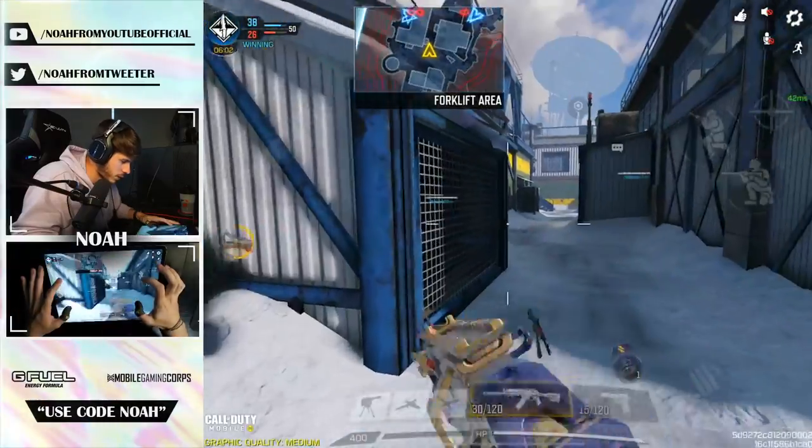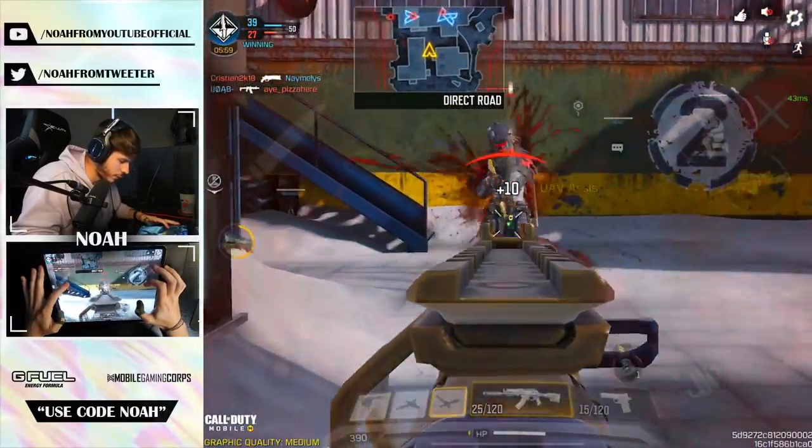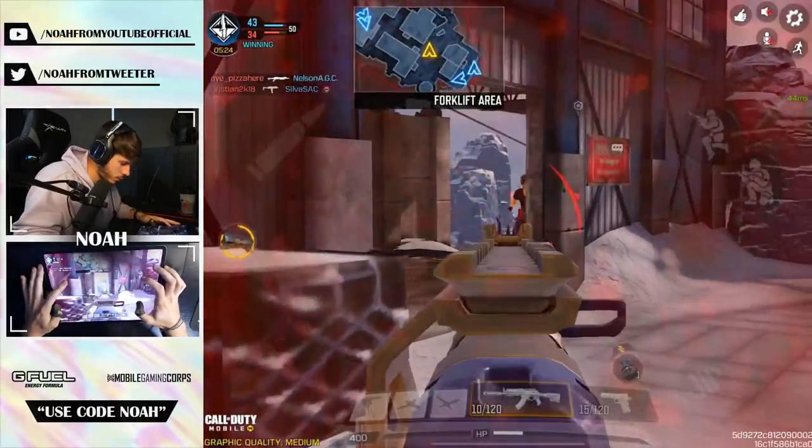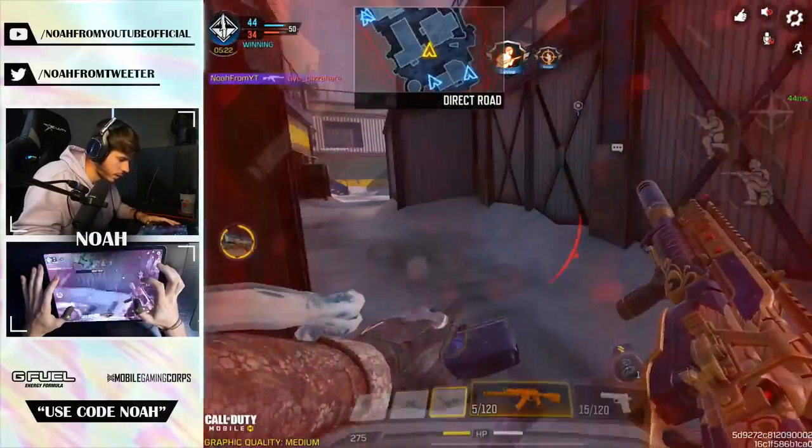Another one — this guy's pushing through green, we should be on flank on them now. Spawns are flipping as well. Oh — he shot a rocket launcher at me!